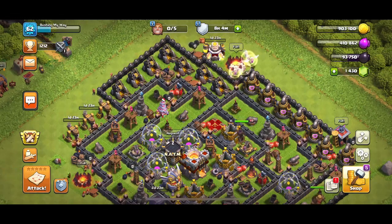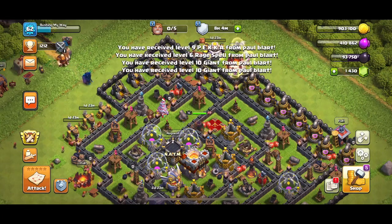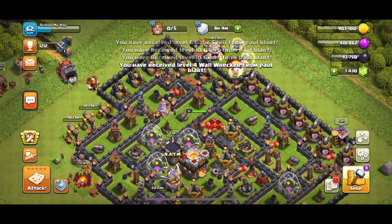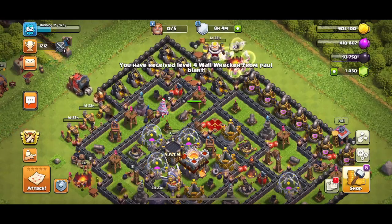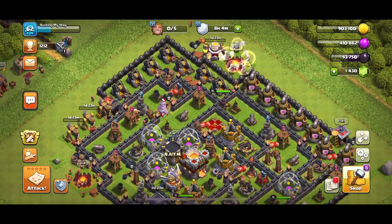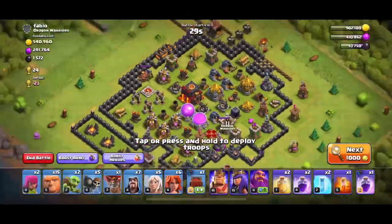Looks like I'm going to go Mama Pekka, typical Mama Pekka, with Shine, Strange, and Wall Breaker. Obviously it's nice having a higher-level account just to donate from.